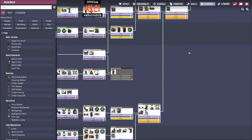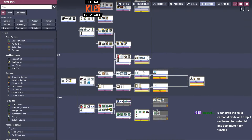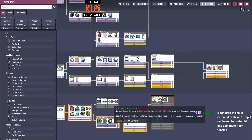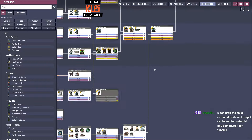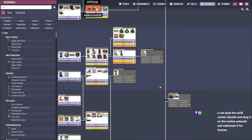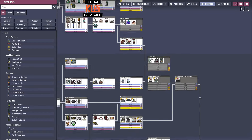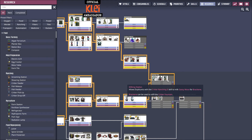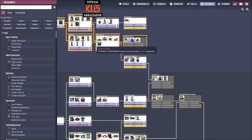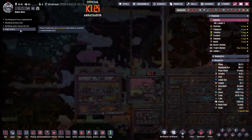We have high-velocity transport. I think we should probably also build some interplanetary launchers, because that may be useful. Do we need the broadcasters? Not really. We don't really need any of this stuff. Decontamination showers are useless. Not doing space mining, diamond processing, hydrogen engines. We don't need petroleum engines - we've got radbolts. Let's call that research complete, effectively. We have done everything we need to do.